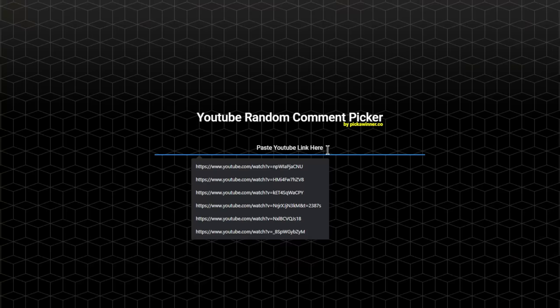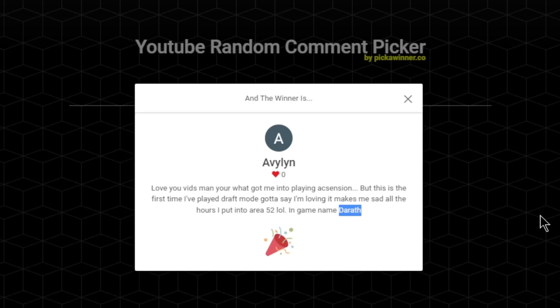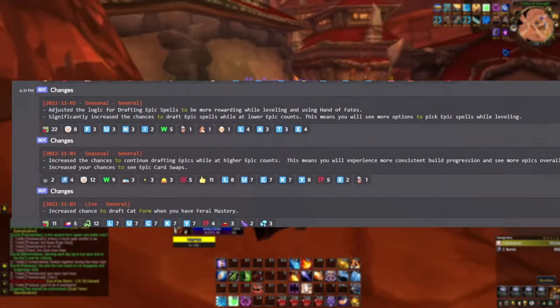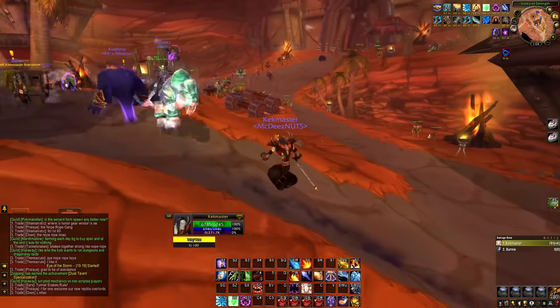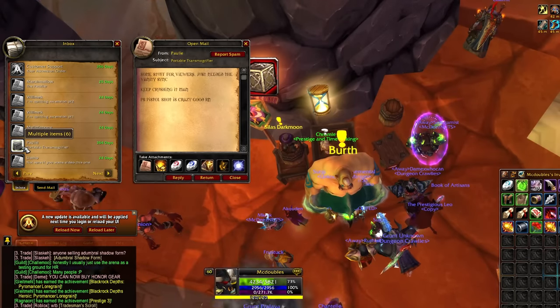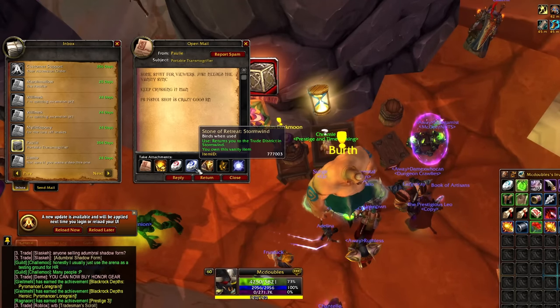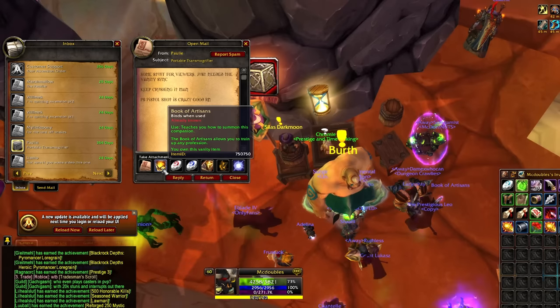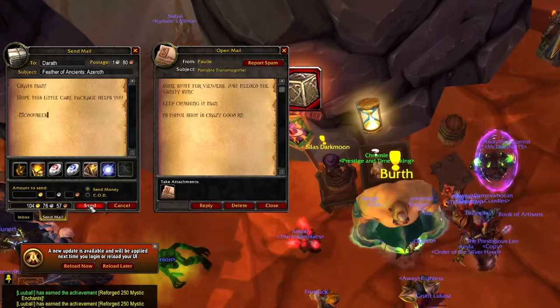Let's go ahead and do the giveaway from the last video. The winner is Avalyn — quote: 'love your vids man, you're what got me into playing Ascension, but this is the first time I've played Draft Mode, gotta say I'm loving it.' In-game name is Dareth. You know what, sometimes I look at all the enchants I don't have and it makes me sad too. But there's something about Fresh that's actually pretty fun. Dareth, you're getting a dealer's draft deck, the free flight path, the portable transmog, two stones of retreat, and a book of artisans. Congratulations Dareth, hope the care package helps you.